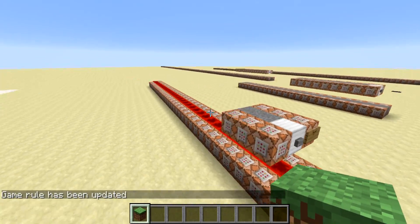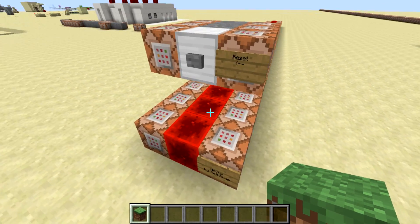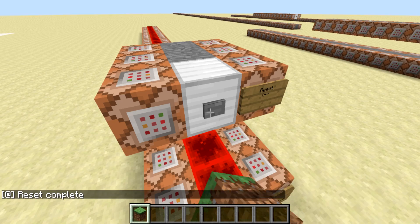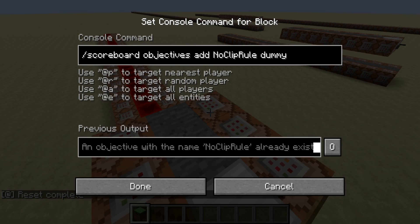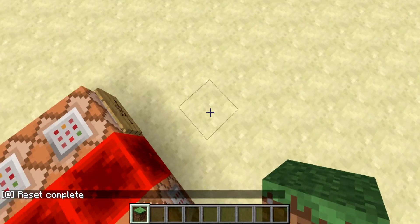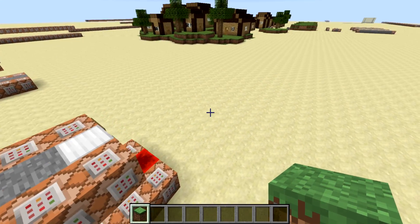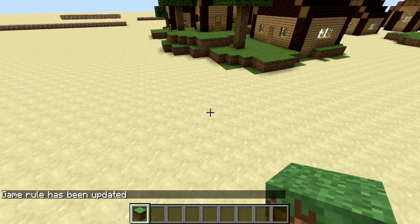I've included a world download that has this little redstone command block contraption in it. If you want to copy that into another world, just make sure that after you copy it, you click the reset button, which sets up all the scoreboard objectives that are necessary. Also make sure that the redstone blocks here are in clock mode. Otherwise, all you have to do is put it in your world — probably somewhere near the spawn chunks — and you can just game rule noclip true and you're good to go.